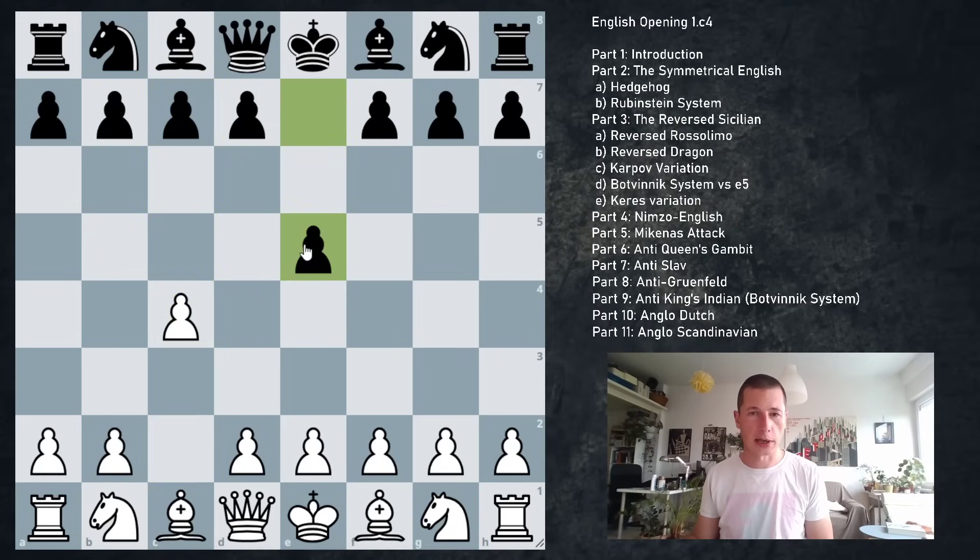After the English, if black plays the move e5, we have the Sicilian defense in reverse. White is playing the Sicilian defense, but very importantly, white has an extra tempo. An extra tempo is very useful, which makes it very hard for black to gain the sort of dynamic advantage white usually has against the Sicilian. Because white has an extra move, white gets to play an improved Sicilian and can choose between many different setups.